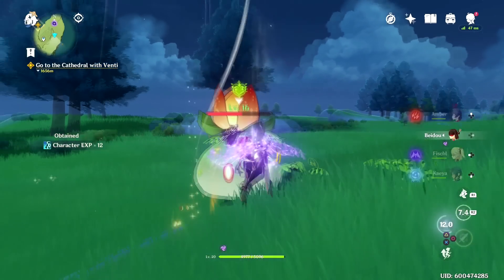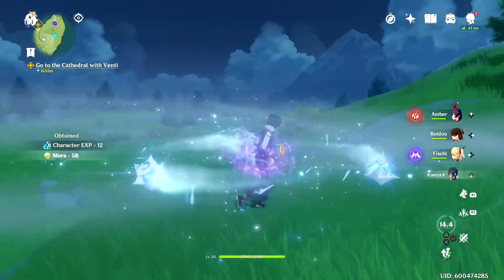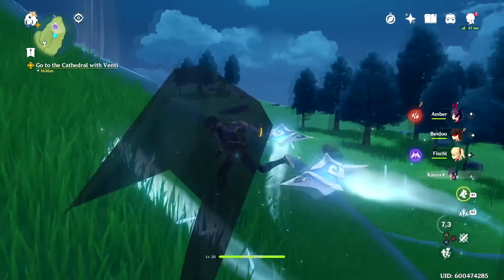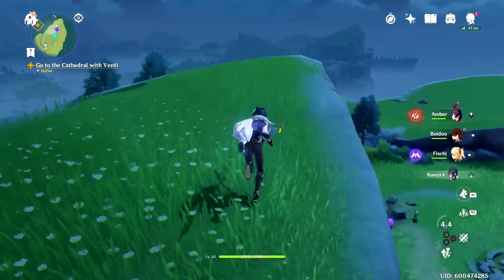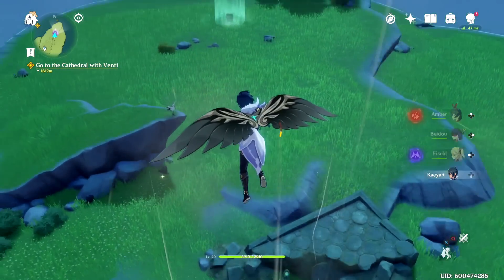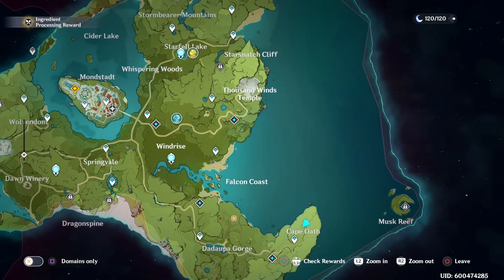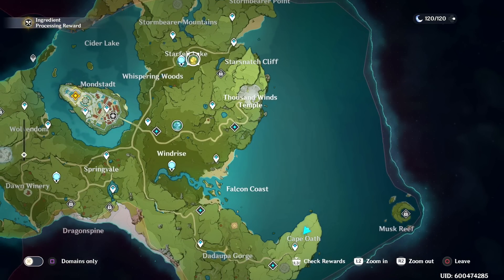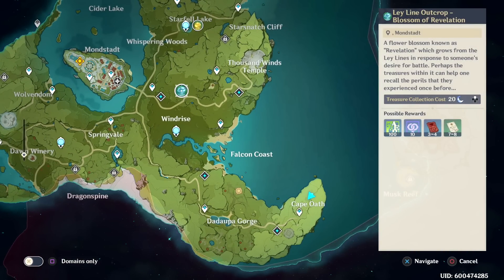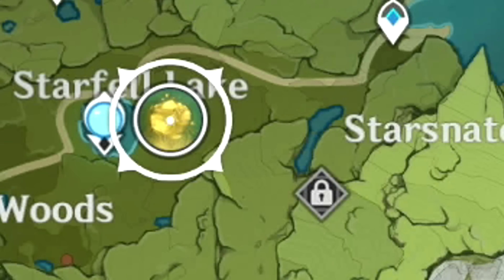Aim for Adventure Rank 12 and 14 on your first day of playing if possible, because there are specific benefits at both ranks. At Adventure Rank 12, you unlock your login bonus — all you have to do is log in and get rewarded, and every day you don't have this you're missing free rewards. At ranks 12 and 14, you also unlock Ley Lines, which are like the EXP dungeons or gold dungeons in other gacha games. They appear on your map — blue Ley Lines give EXP books, gold ones give gold. Farm whichever you need.